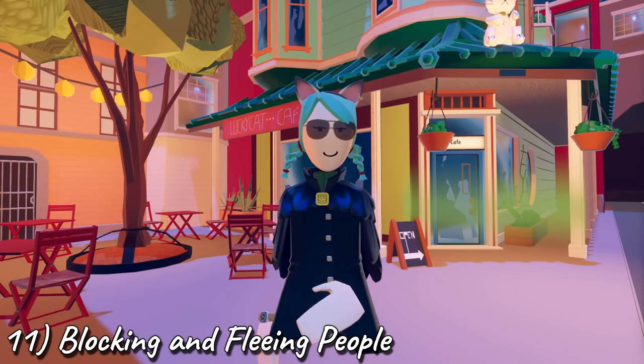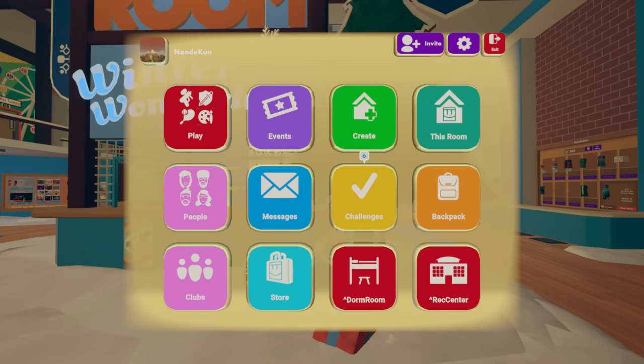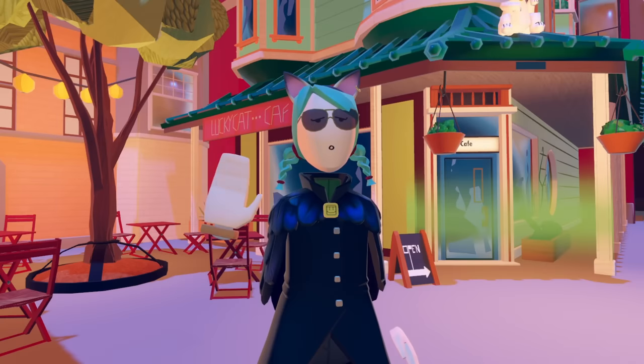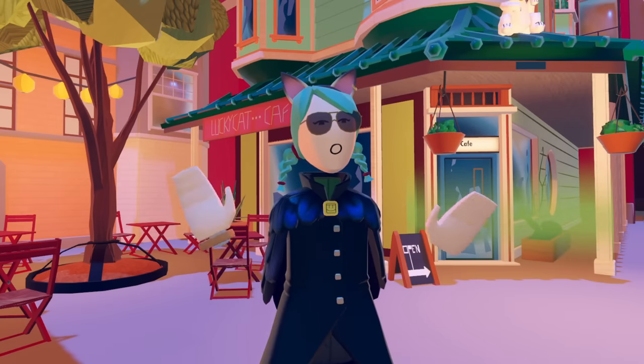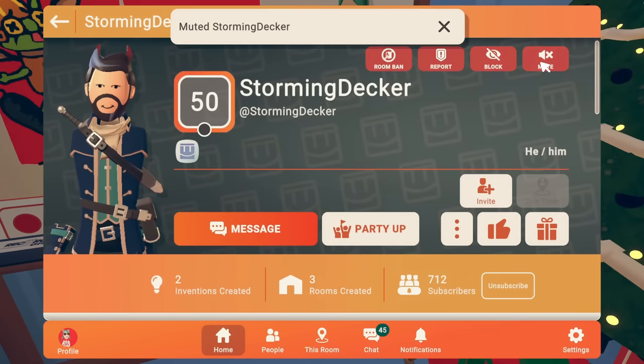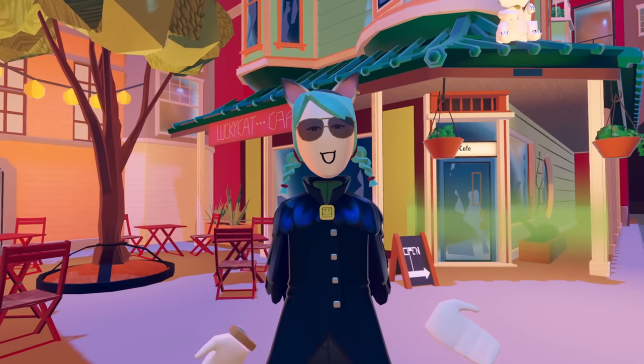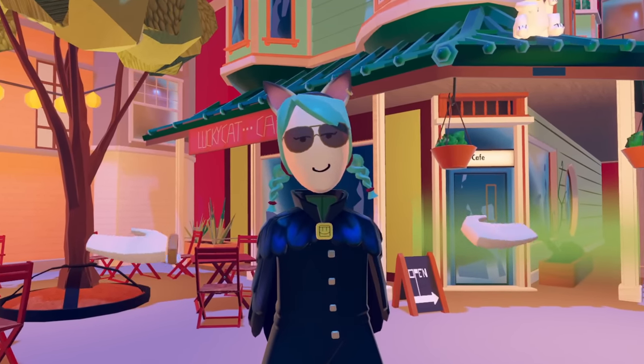Number 11: Blocking and fleeing people. If you find yourself around people you don't like, you can always open your watch and hit the dorm room button — it'll always take you back to your own dorm alone, even if you're partied up. It's a great way to quickly flee. If it's just one person being annoying, point at them and mute or block them. There's no reason to listen to toxic people. Mute, block, move on.